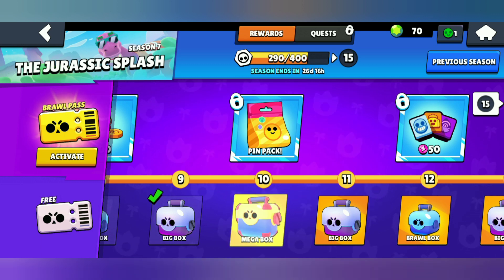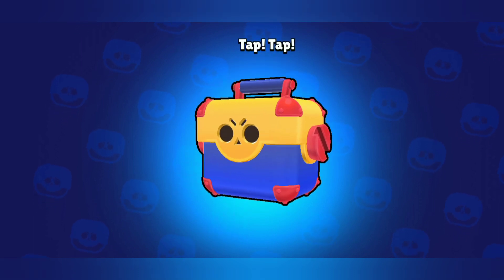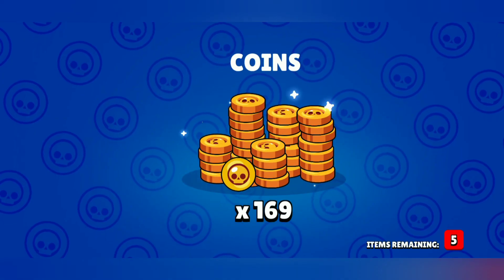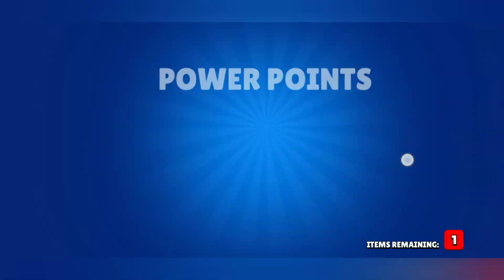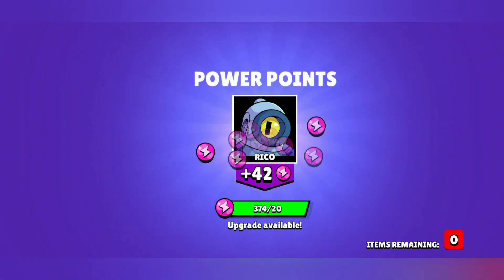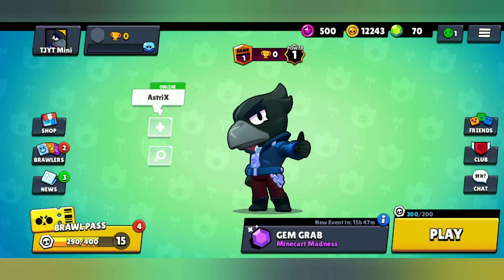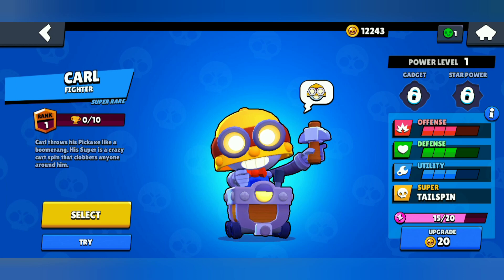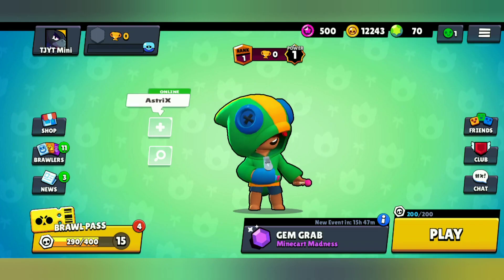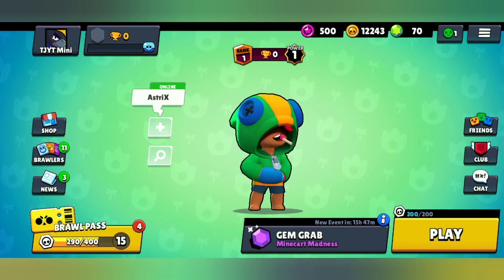Let's just open the last mega box and end the video — I just want to enjoy this moment. Opening it now. We got five items — not six, but we are very happy. We got Carl and Leon, which was completely unexpected. Carl is super rare, Leon is our second legendary, and we have zero trophies on this account.